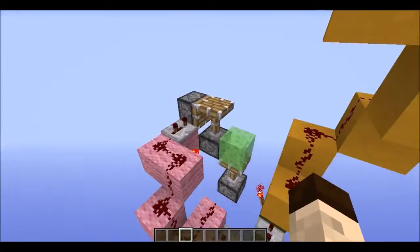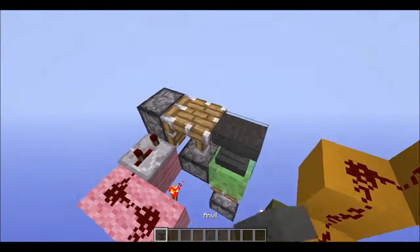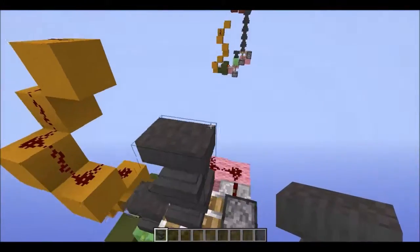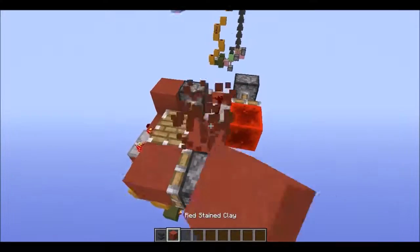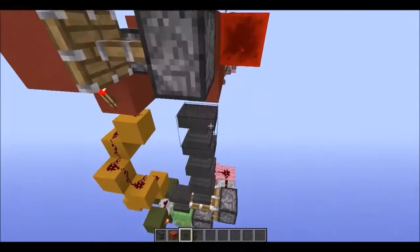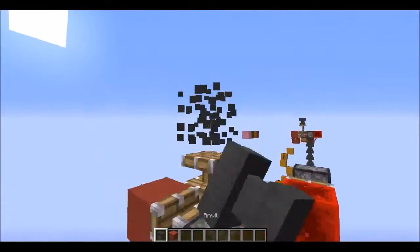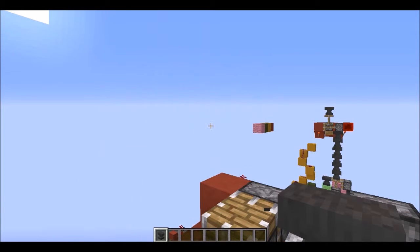Our last step is grabbing our anvils — grab your anvils and start placing them down, then all we have to do is update this block. There we go, we've got our anvil. Now we just have to break our anvil and we've got it working. There you go — you've got your flush automatic anvil replacer.